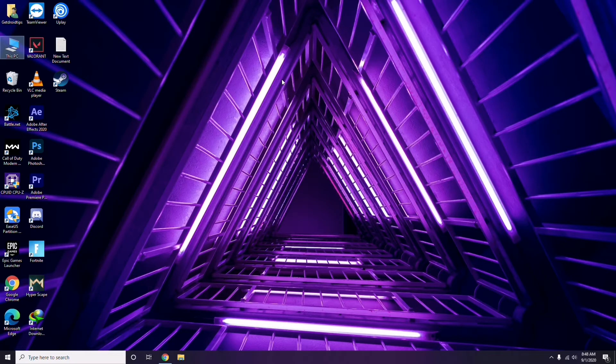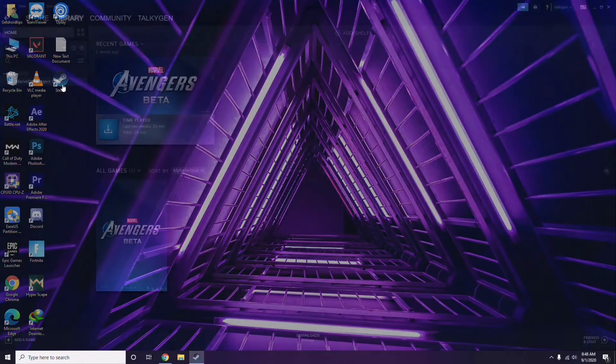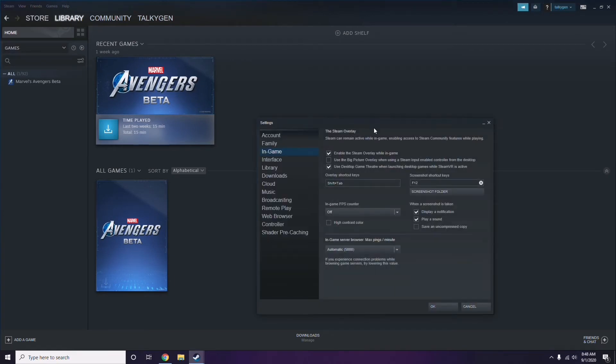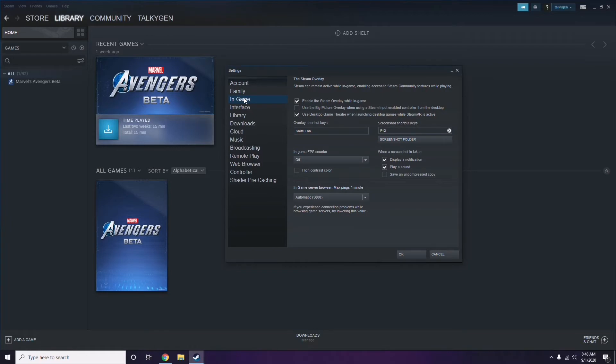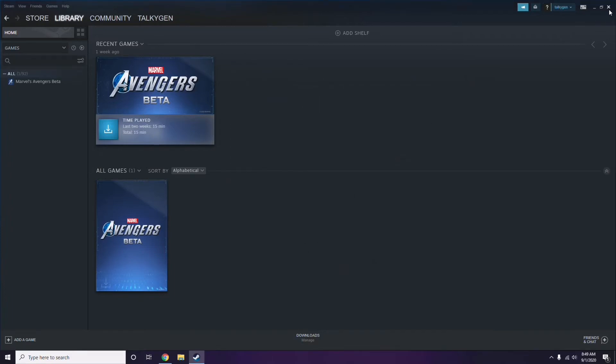Next is about disabling the Steam overlay from the Steam app. Click on Steam, go to Settings, then go to the In-Game option. From here, you'll see the checkbox to enable or disable the Steam overlay while in the game. You have to untick it — meaning you have to disable it — then click OK.